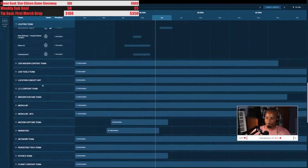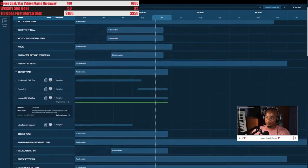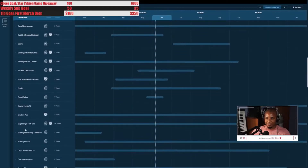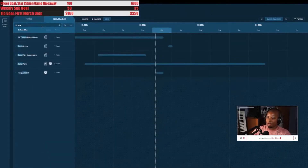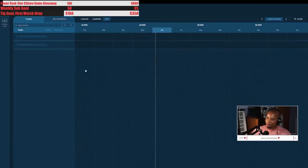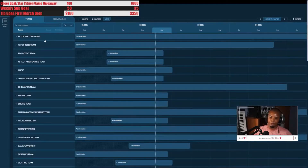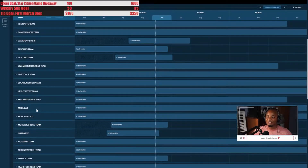You can also track down something you're interested in. Say you want to see what's going on with jump points — you can go to the other section, scroll down to the J's, or search it. Whatever feature you're interested in, you can search for it, figure out who's working on it, how long, and what else they're doing. I'll sometimes cross-reference this with the monthly report to make sure the team entries match up, and they do.